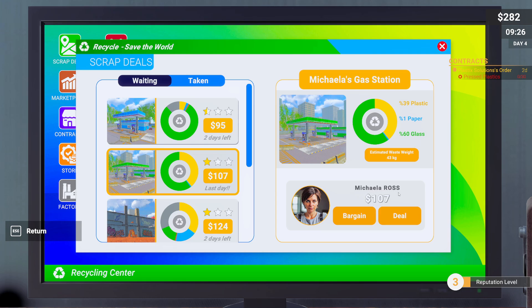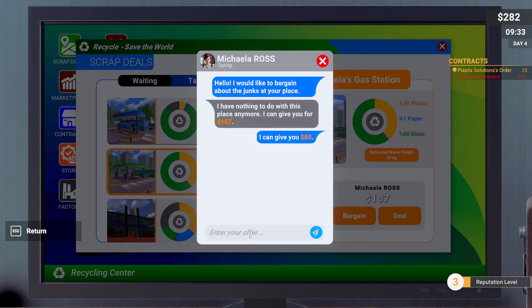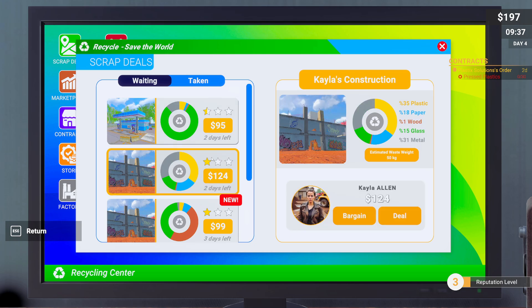Let's go ahead and bargain with Ross. Hi Ross, how's it going? 107 — I have nothing to do with this place anymore, I can give it to you for 107. How about you pay me to clean up your place? Let's do 85 dollars. Hey, good job Ross! She's easy to deal with — deal!